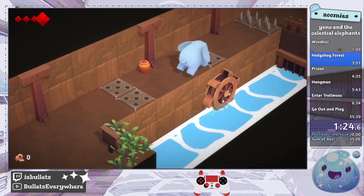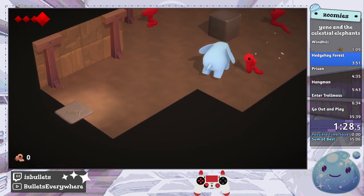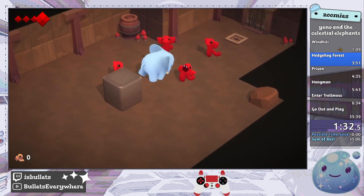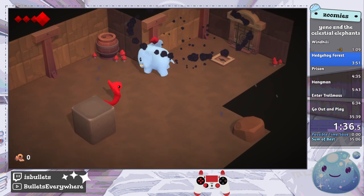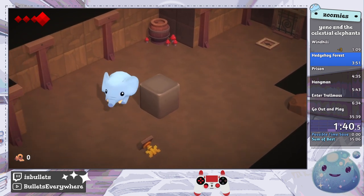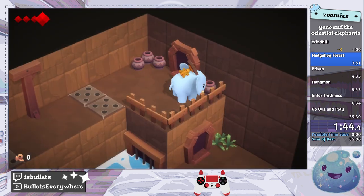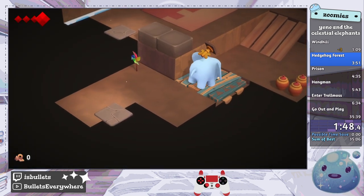We just did the tutorial, and there's a bunch of stuff you're supposed to do in Windtail, which is the area we were just in, but we can skip that — all the fun conversations — if we just use that chicken we did to skip through there. We're now in Hedgehog Forest.